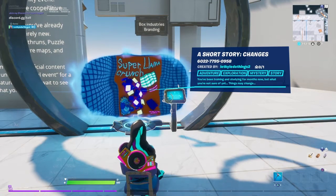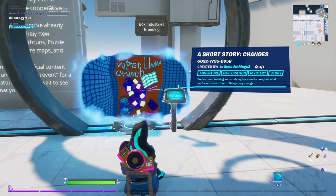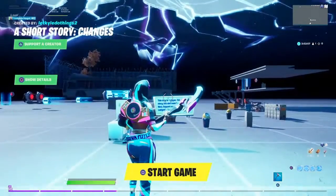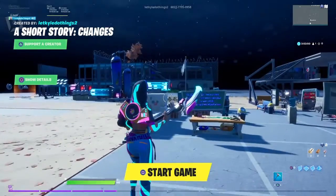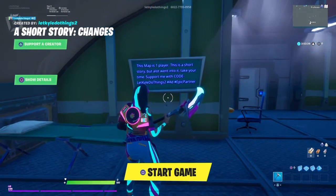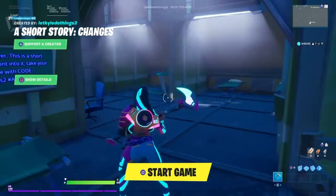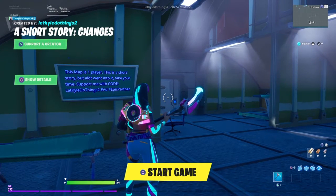As you can see, I've got it loaded in here — a short story called "Changes." You've been training and studying for months now, but what you are not sure of yet, things may change. This was just me trying to do a real simple, fun, literal short story. I hope no one tried to play this with more than one person, because this map is one player — it will mess up if you try to bring more than one in. I tried to get the spectate to work, but a lot of this was made a while back, and then I picked it back up and finished it.